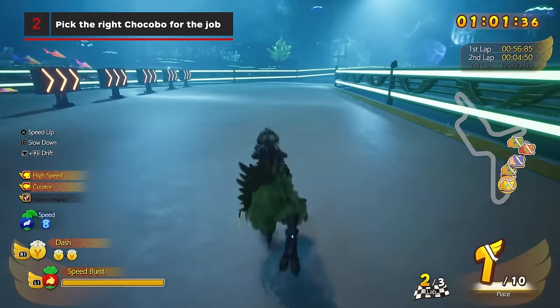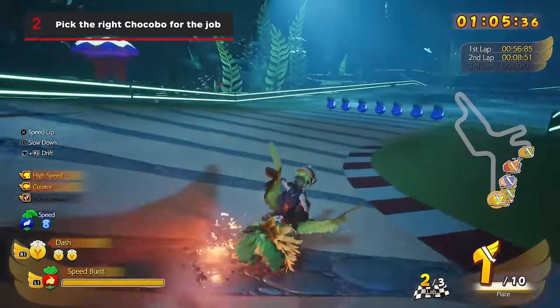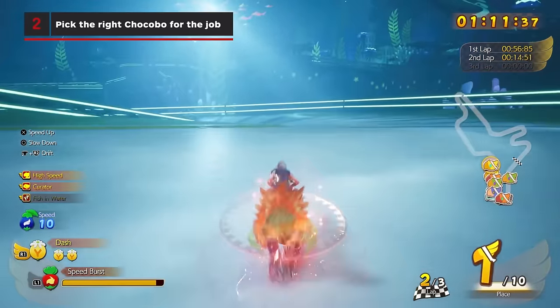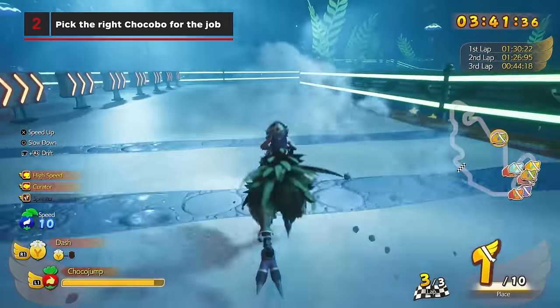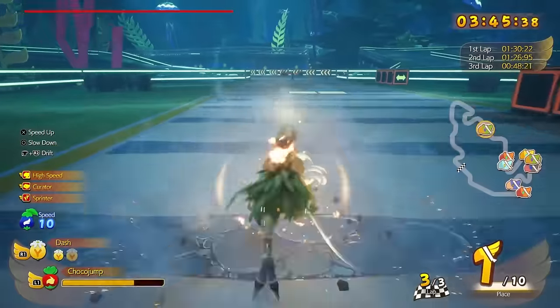Pick the right Chocobo for the job. Different Chocobos offer different special abilities. Pico, the yellow Chocobo, comes with a speed boost ability that grants invincibility when maintaining top speed long enough, while the green Chocobo Fango and its choco jump ability allows you to ignore hazards, jump over corners, create shortcuts, and even extend your flight time after hitting an updraft panel.